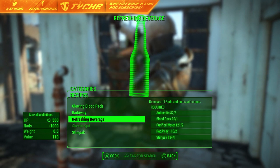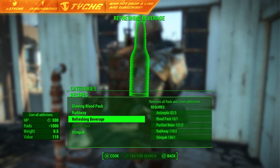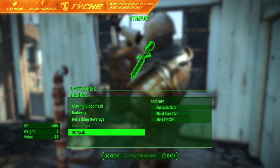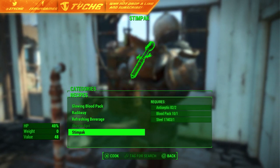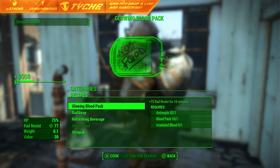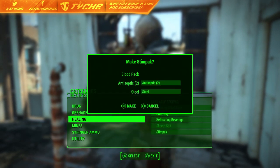All you're going to want to do for this glitch is hover over the stim pack, or whatever you want to create. Refreshing beverages are good for the Glowing Sea mission, but we're going to be making stim packs. What you want to do is hover over the stim pack option and press X then circle — or A then B on Xbox One — pressing X first, then circle slightly afterwards. It will say 'make stim pack' and behind it the categories appear. When that comes up, just press make and you can go straight into it again, over and over.